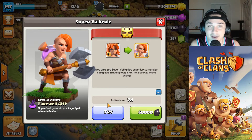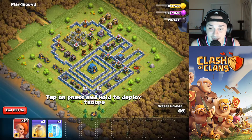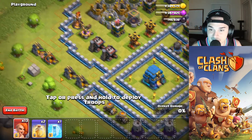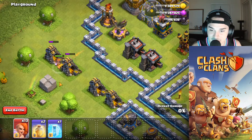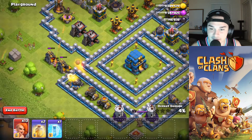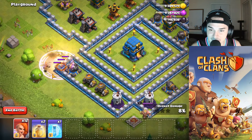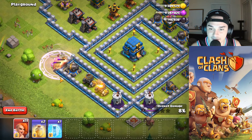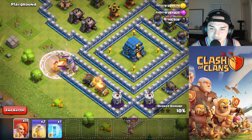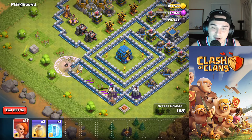I'm actually going to try out the Super Valkyrie for you guys. Some of you might not be able to see it, so I'll try it out to show you what it does. I think it drops a Rage Spell when it goes down. Let's drop one just to see what it does over here, and I'll probably drop the rest in one spot. This is a hard base so we definitely won't take out the Town Hall. Yeah, it drops a mini Rage after it goes down, so it might be useful in really good situations.